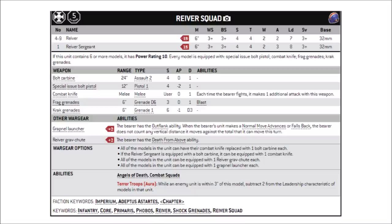Abilities-wise, they get the standard Space Marine things, plus a couple of extra special rules. Angels of Death gives them Shock Assault and Combat Doctrines. With AP 0 weapons, Combat Doctrines are quite relevant for getting an extra pip of AP. They have one built-in datasheet special rule called Terror Troops, which means enemy units are at minus 2 Leadership when within 3 inches of a model with this aura. Leadership can occasionally cause an extra casualty or two, but it's not reliably good against the majority of factions. They also have the Phobos and Smoke Grenades keywords, which unlock a couple of stratagems we'll get onto in a second.